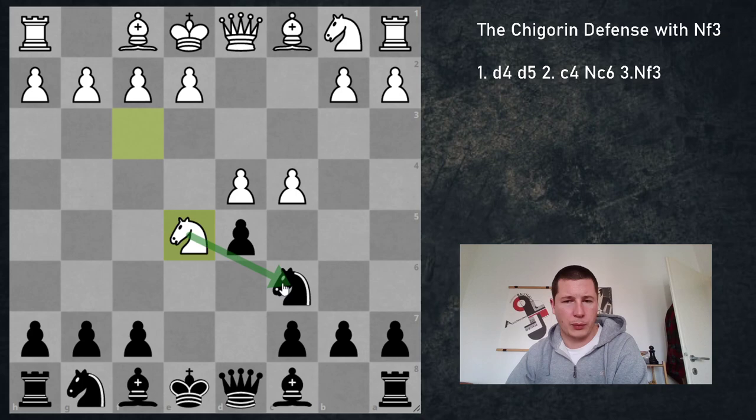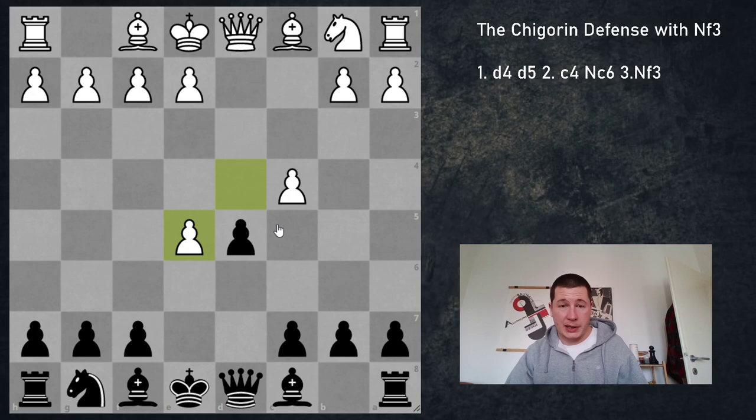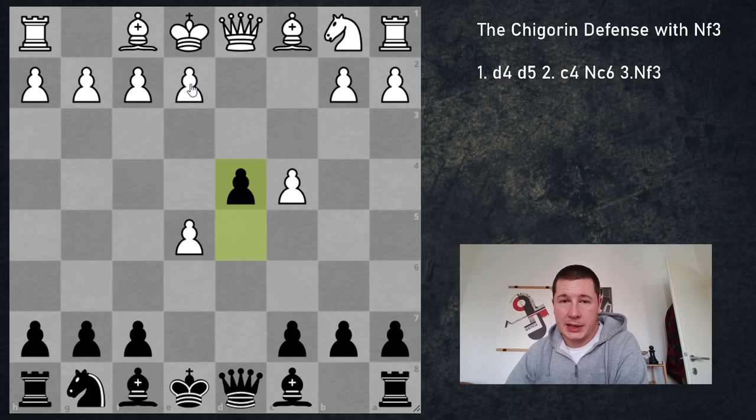The way to punish e5 is to take with the knight. Now if black does nothing, white is simply going to take on c6 and be very happy. So black takes, Ne5, and after d5, black only has one way to stay in the game, and that's to play d4. If you don't play d4 then you have to take — white is going to trade queens, play e4, and have a very pleasant position. So you play d4, and now white has two ways to keep his extra pawn. He can play e4 which is risky, or the principled way is pawn to g3.